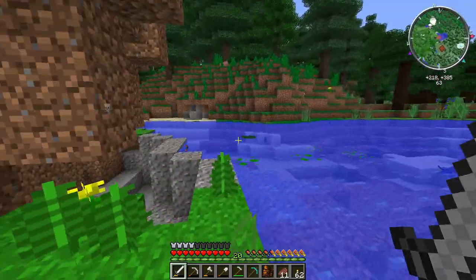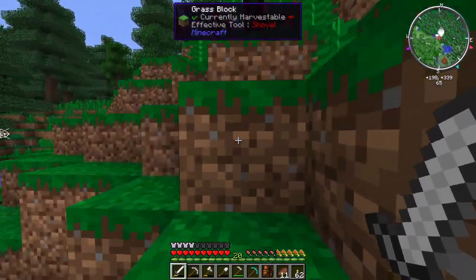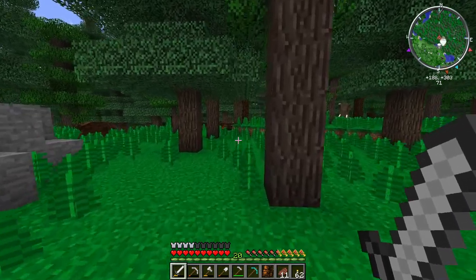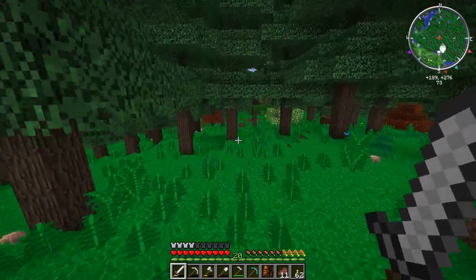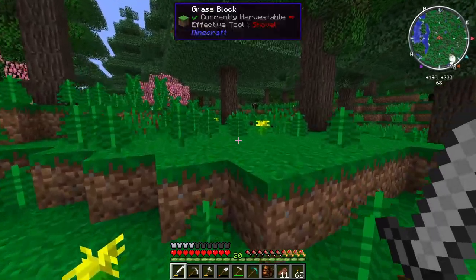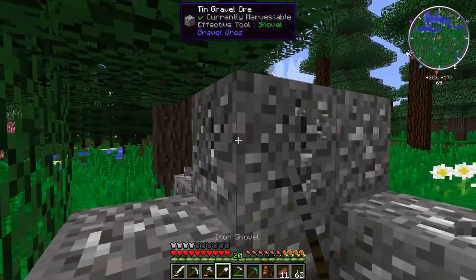I've put some grout on to smelt, just so we can actually make a start into Tinkers. I've been meaning to build it for quite a while now and I keep putting it off. I'm not too sure what materials we have to make the tools, because I think this mod also has Tinkers Construct which means you can make Tinkers armor as well as Tinkers weapons. My go-to starter is usually bronze - bronze is pretty tanky and a decent tier. I just smelted down a bit of copper.